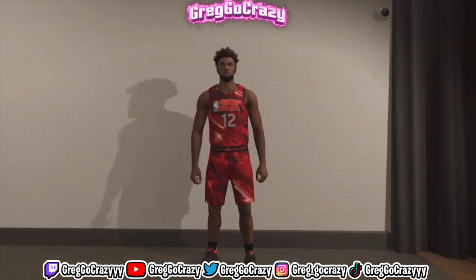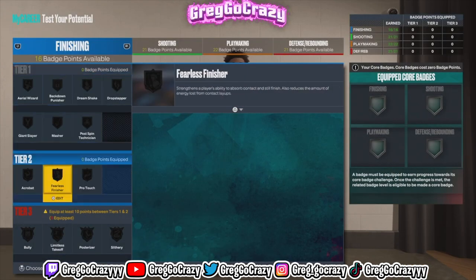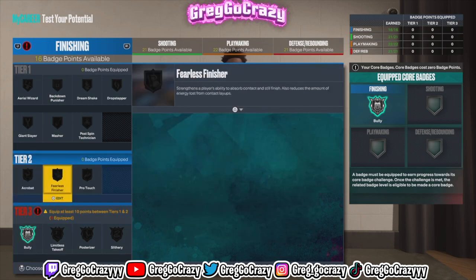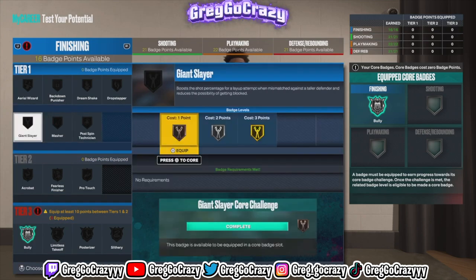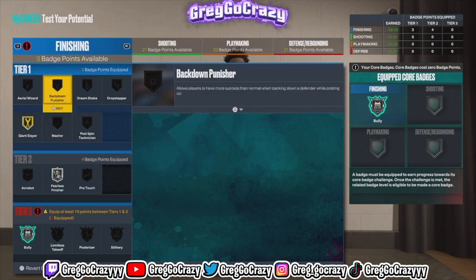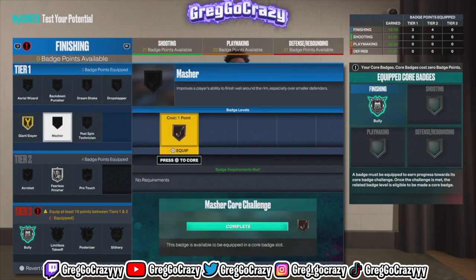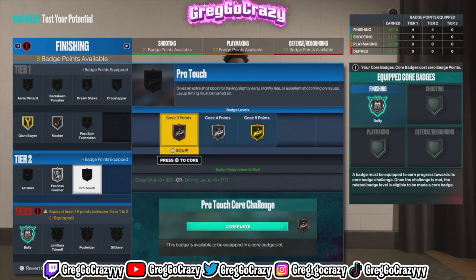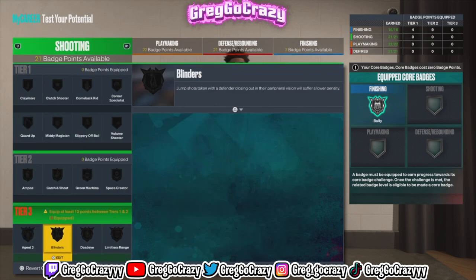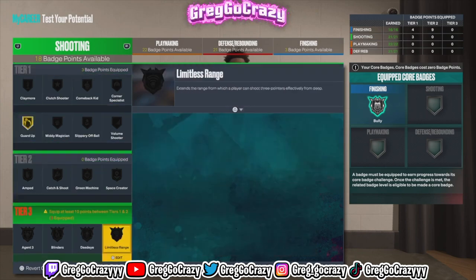The title for this build is called a Three-Point Shot Creator. The badges on this build are crazy. When you become a starter in MyCareer, you get plus four badge points in any category — finishing, shooting, defense, or playmaking. I chose my core badge to be Bully. I recommend putting more of your plus four badges on finishing, since this is a finishing build at 6'3". You do get Silver Filler Finisher and Gold Pro Touch. You could also put on Take Off or Posterizer.